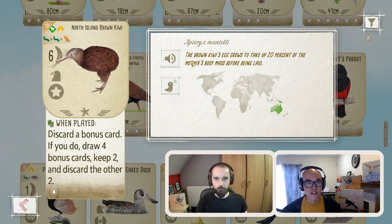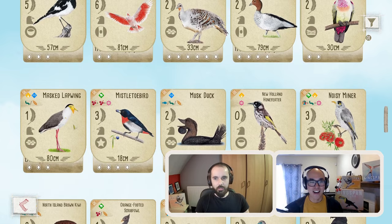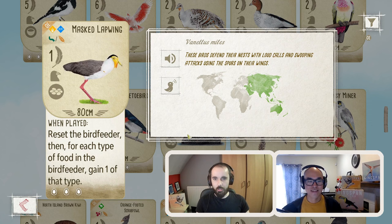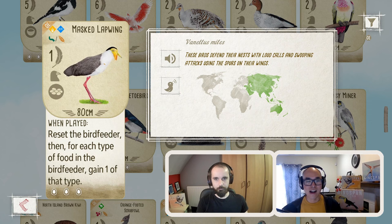Sticking on the when-played power theme, I'll go with another favorite — the Masked Lapwing. When played, you reset the bird feeder and gain each type of food in the bird feeder. Really, really strong early game — potentially you could reroll the feeder and get all six food types and just really accelerate your start, get a bunch of birds down. It can be a bit hit or miss — sometimes the food you want doesn't come up on the reroll — but your average return is pretty high, and getting that food to kickstart the early game can be really, really strong. Playing the Lapwing early game and gaining those extra foods really jumpstarts the game and builds tempo so well.